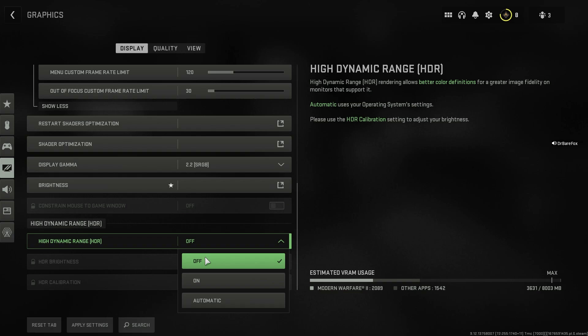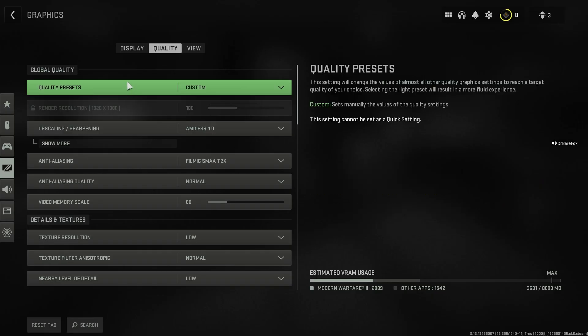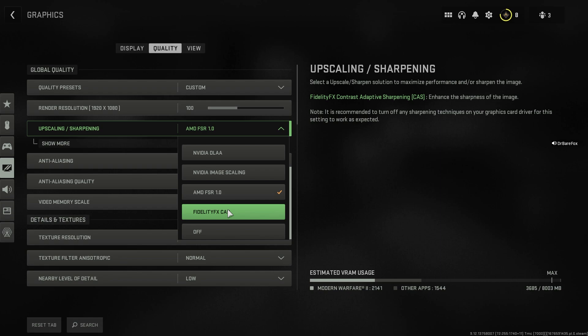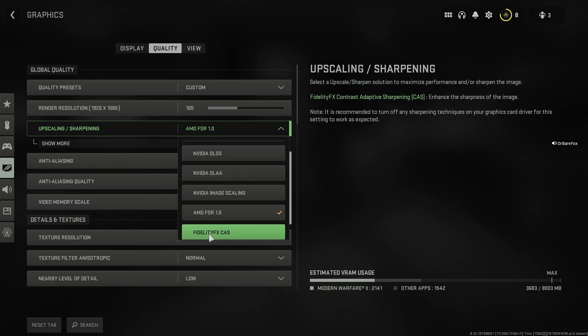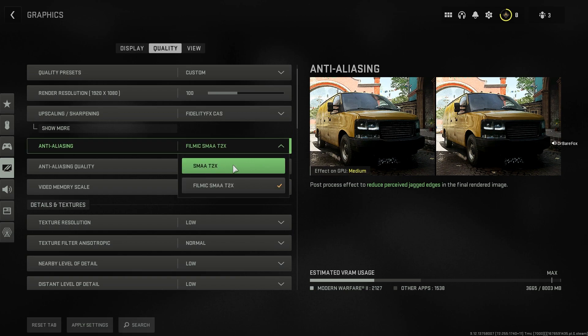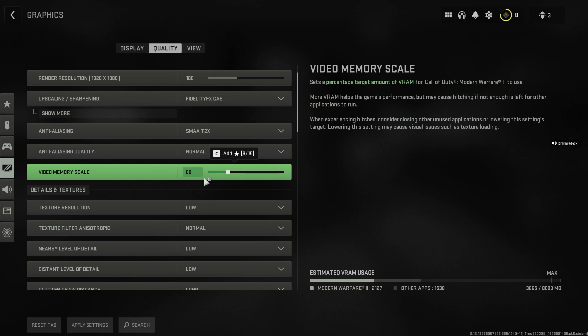Move to the Quality section and press Apply. Set Global Preset Quality to Custom. For Upscaling and Sharpening: if you have a mid-range PC and want both quality and FPS, use FidelityFX CAS; if you have a very low-end PC and want to sacrifice quality for FPS, use AMD FSR 1.0. For Anti-Aliasing, I always recommend SMAA T2X with Anti-Aliasing Quality set to Normal. For Video Memory Scale, low-end PCs should use 60–70, while mid-range or higher can use 90.